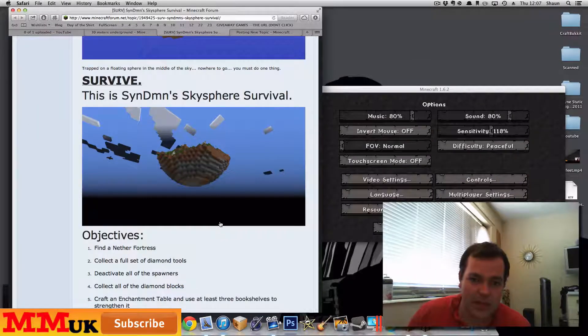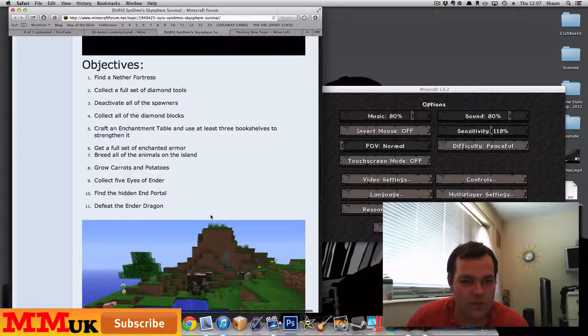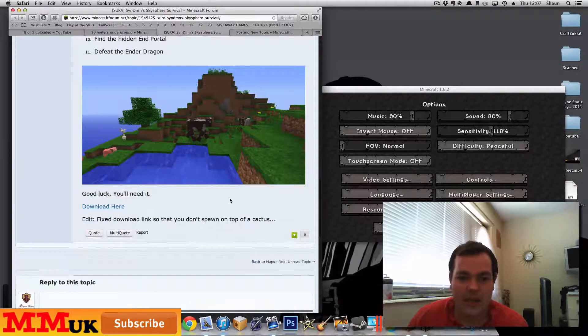Trapped in a floating sphere in the middle of the sky and nowhere to go, you must do one thing. Find Never Fortress. Collect full set of diamond tools. Deactivate all the spawners. Collect all of the diamond blocks. Craft an enchantment table and use at least three bookshelves to strengthen it. Get a full set of enchanted armor. Breed all of the animals on the island. Grow cats and potatoes. Collect five eyes of ender. Find a hidden ender portal. Defeat the ender dragon.